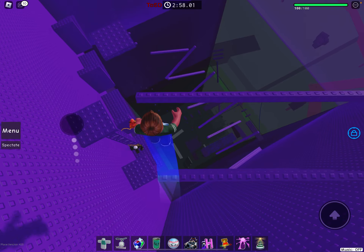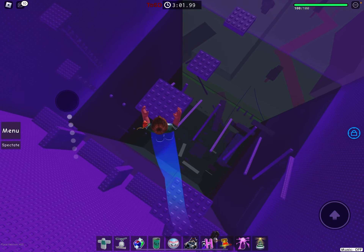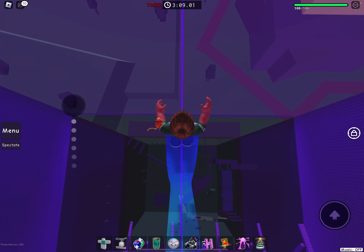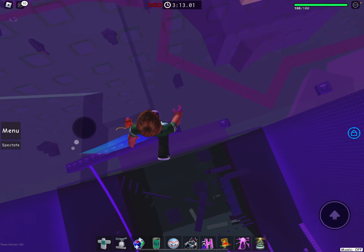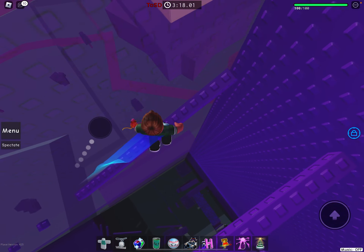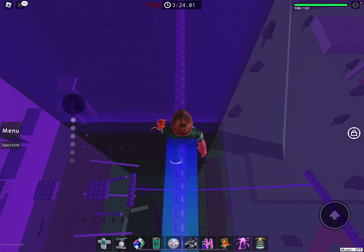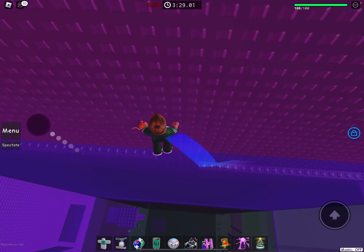Just jump to this platform then down to this one. For these three platforms, go quickly because they're falling platforms. Once you've done that, just go on this tightrope then jump to this platform, then jump down to these two one studs. Then carefully jump to here on these platforms and then go across this beam.